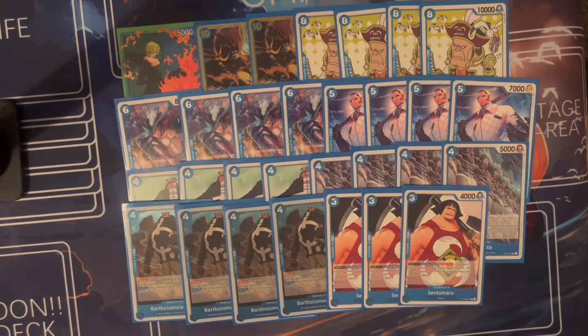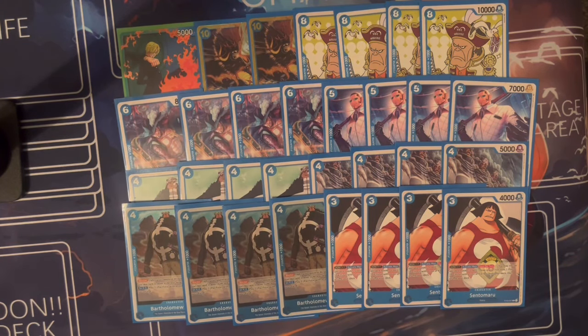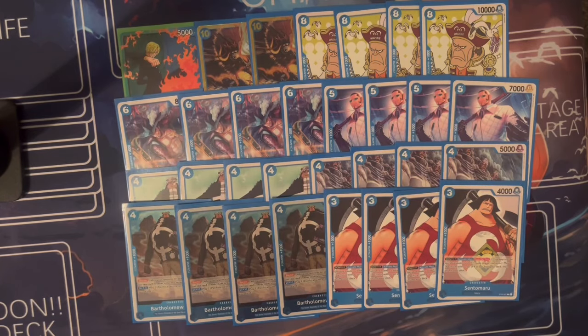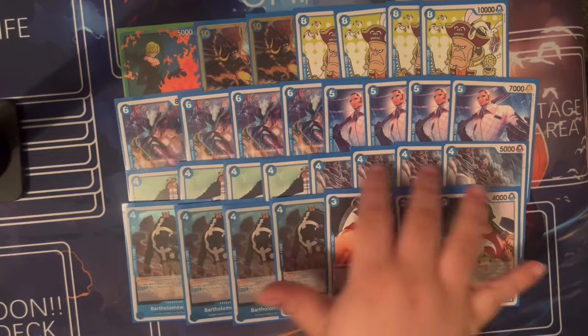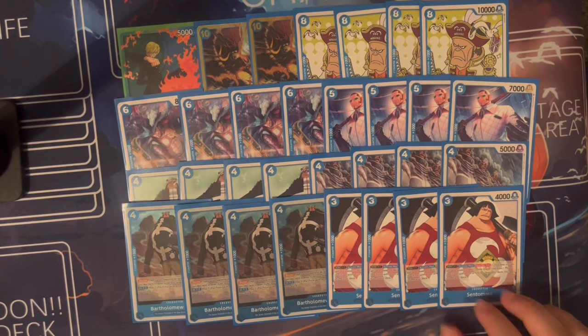We're also playing four Set Tomorrow, who is just insane because he can cheat out your blockers really easily. The downside is that he's a three-cost character so a lot of black decks can easily kill him, so you want to play him mid-game when you can use his effect. His effect is: when you put him down, you can rest two, basically like Dolphin's effect — you put one down, rest two, and spend it on a Pasta Fisa monster, cheating out one of those eight cards from the deck.